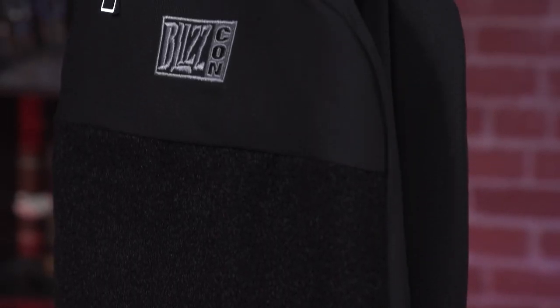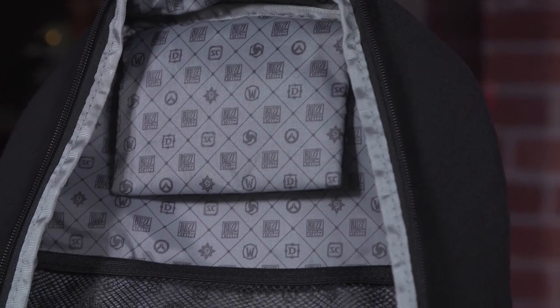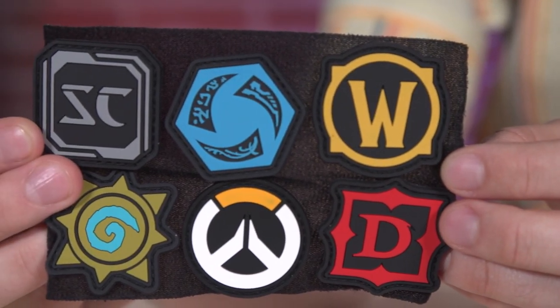Alright, so this is everything. This is a BlizzCon backpack. It's got a big main slot, some places to keep things, and then this whole front area is a velcro section so you can put patches and that sort of stuff on the front and customize it however you like. A lot of the other stuff kind of goes along with the backpack to customize it.